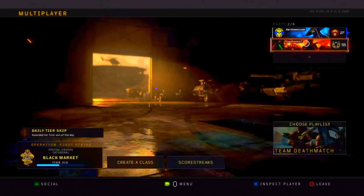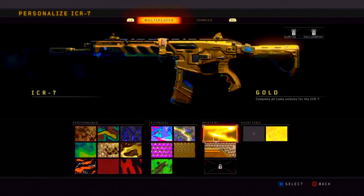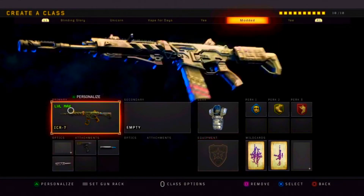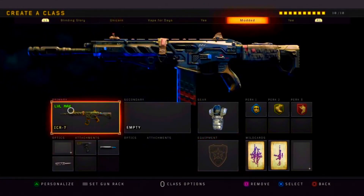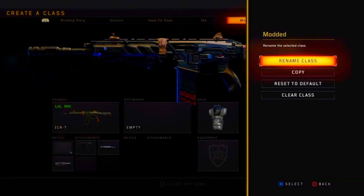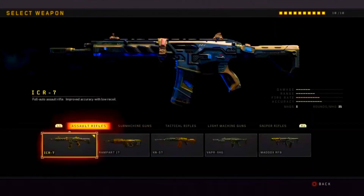Right here I'm showing you guys that I have no camo on the gun. You're gonna put no camo on the gun first — put the gun you obviously want to have the camo on. Then you're gonna press Options and rename class, and tell your friend to bring you into a custom game. Whenever you see the menu glitch out just like that, press circle, then go to weapons.